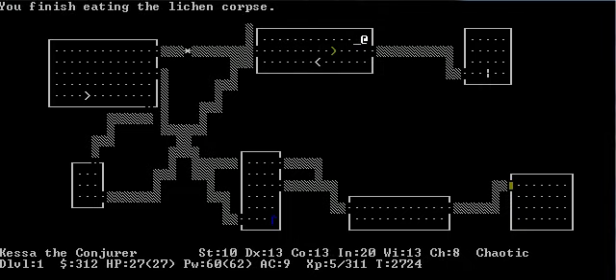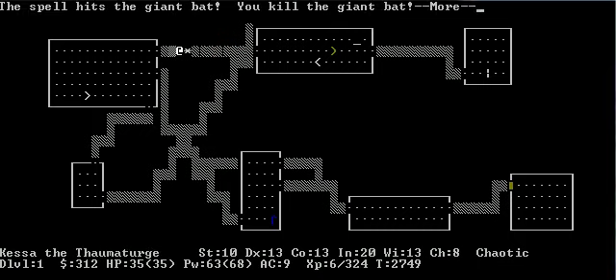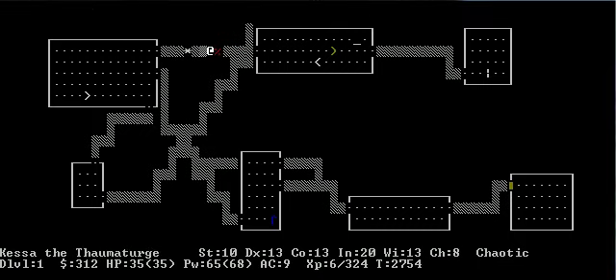I should still be able to eat this. Okay, that was a lifesaver. No, I don't want to climb out — I'm not quitting. My inventory's awesome. Kill some bats. What's my intelligence? 20. So I have hungerless casting. That's good. Let's go sacrifice this bat and see if we can pray — it'll tell us.